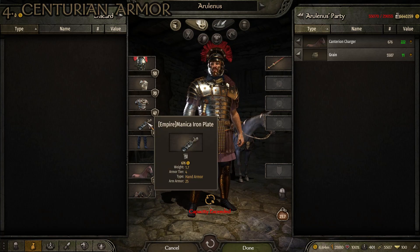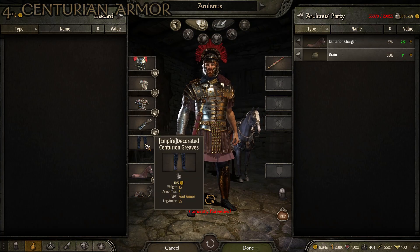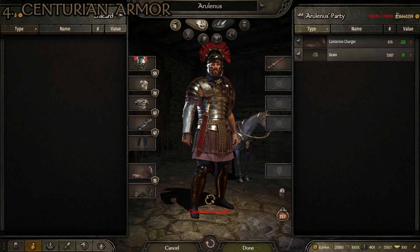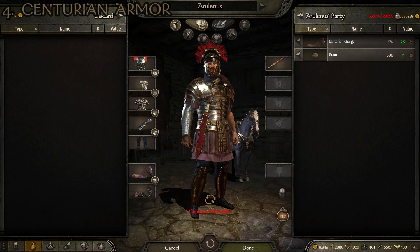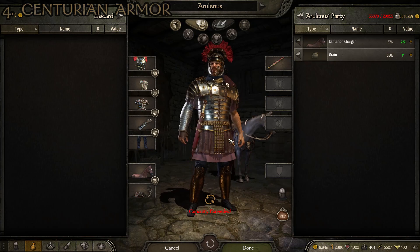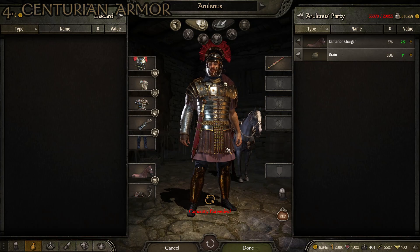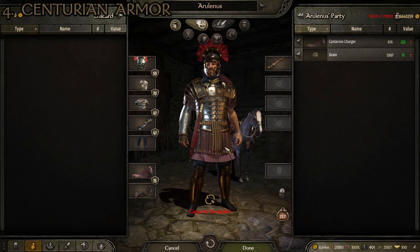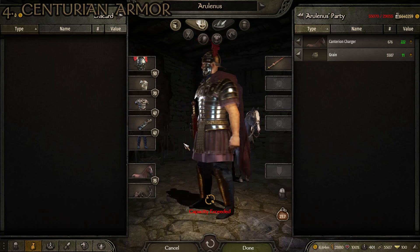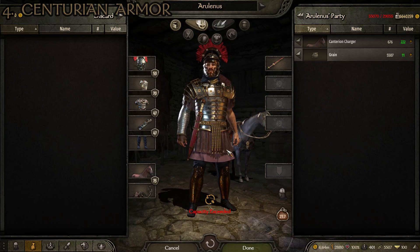For leg armor, we have the decorated centurion's greaves, which give us 35 leg armor. All in all, I really like this one — it might be my favorite out of all the ones on this list. It's that really stereotypical high Roman Empire look that a lot of people love. The stats are a weight of 22.5 kilograms — actually lighter than both the gladiator and leather armor — and an AAR of 53.5. Really, really good protection. That's number four, the centurion armor.